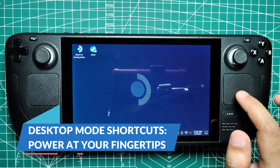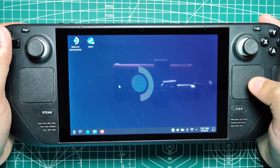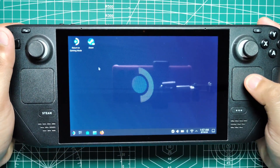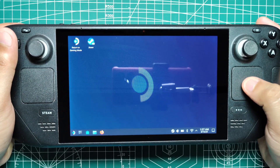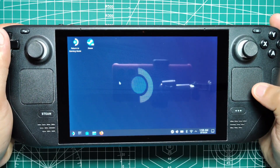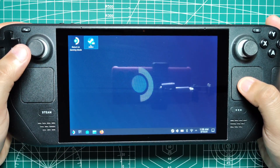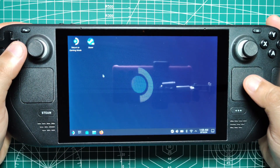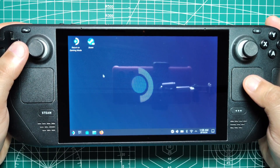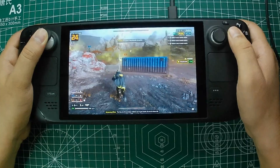Desktop mode shortcuts — power at your fingertips. While game mode is where most of the action happens, the Steam Deck also offers a desktop mode that transforms the device into a full-fledged PC. In desktop mode, the Steam Deck's controls take on new roles, simulating a keyboard and mouse setup. This makes navigating the Linux-based desktop environment much easier and opens up a whole new set of possibilities for productivity and gaming.